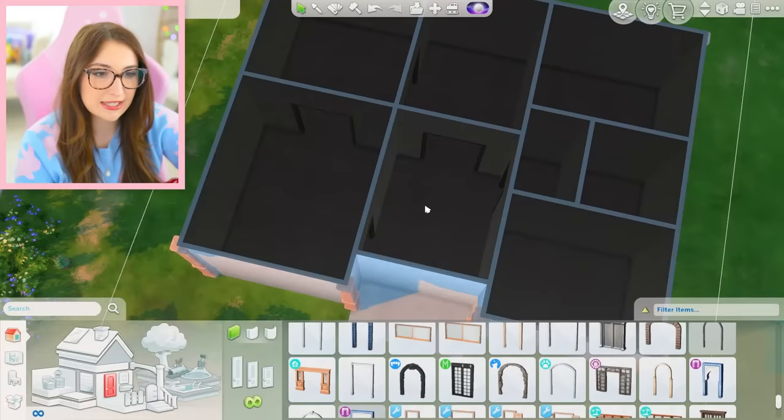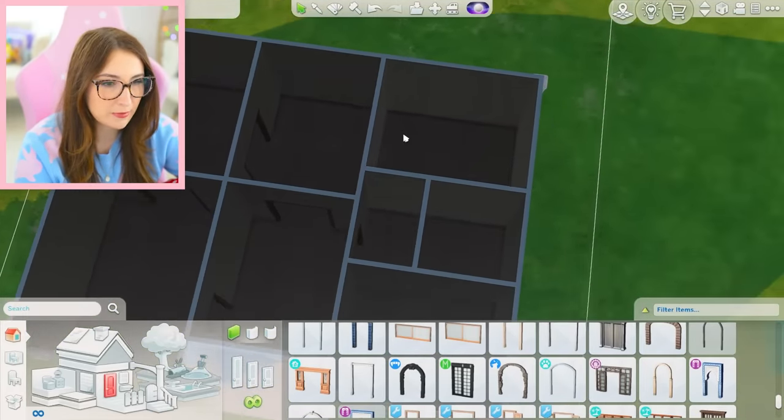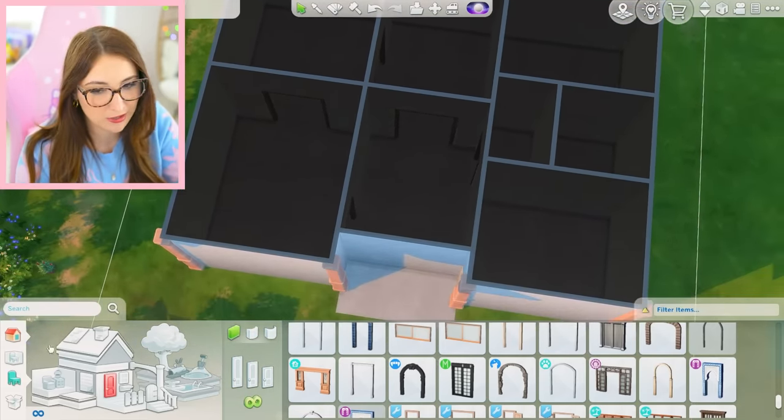This is where I'm at right now. This is like the entryway, this is a living room, kitchen, dining room. This is a bedroom, this is a bedroom, this is a bathroom. Hopefully that's good. I was gonna do an upstairs but I did not like the way it looked so I scrapped it.